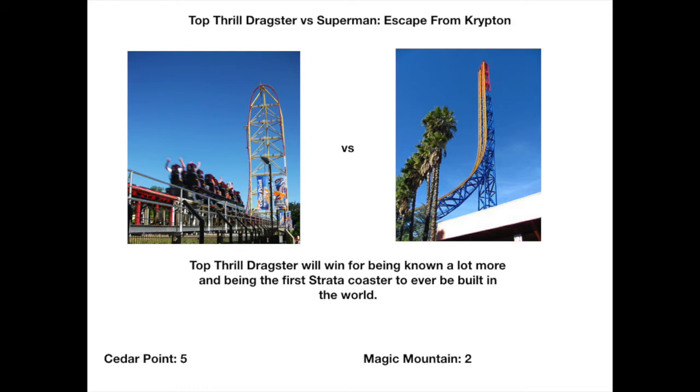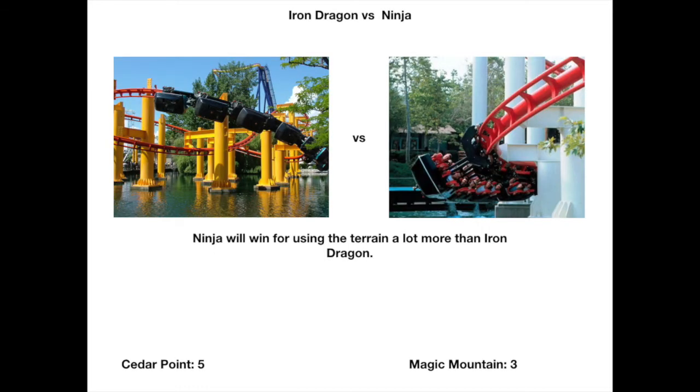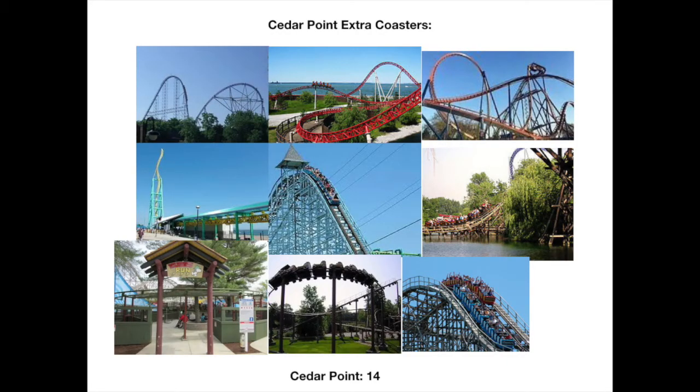Next up: Iron Dragon versus Ninja. Ninja uses the terrain a lot more than Iron Dragon. They both have moments over water, but because Ninja uses the terrain so much more, it feels like you're going a lot faster than you actually are. That is why Ninja will take these points.